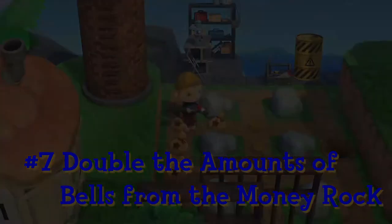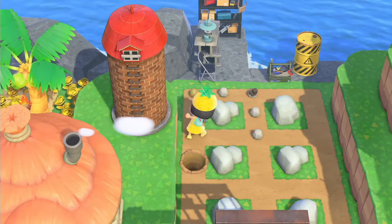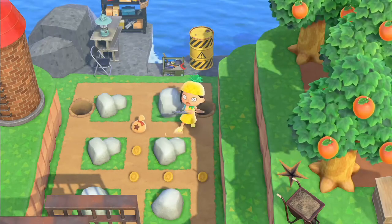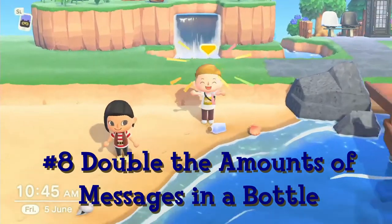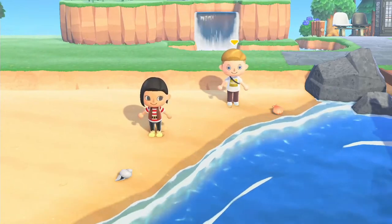After all the rocks have been hit and the resources collected, the second character will also have a chance to do this. However, there is only one money rock and one resource rock. Each character also has a chance to collect a message in a bottle every day, doubling your chance to get a DIY recipe you don't already have.